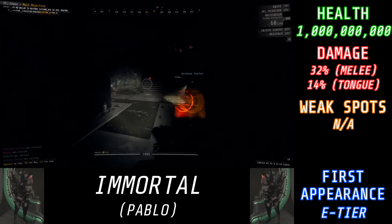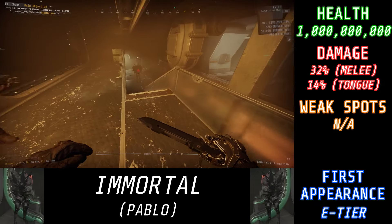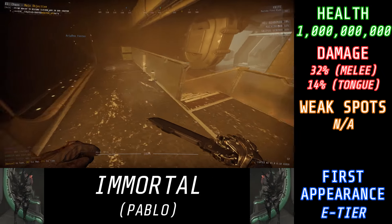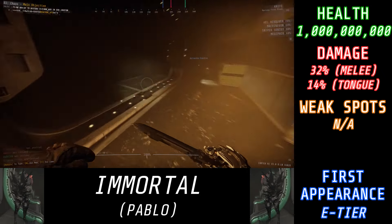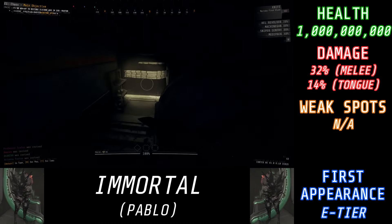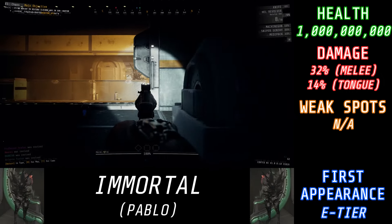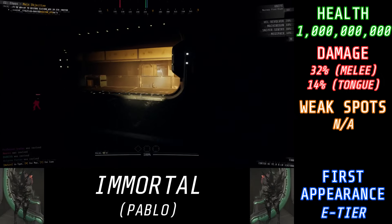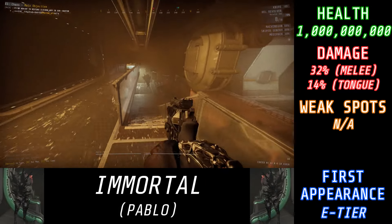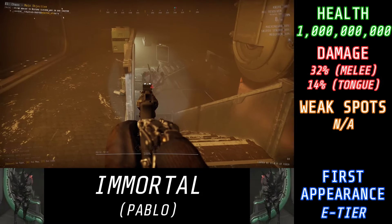They do technically appear a little bit in Rundown 8, but that's a bit of a special scenario. Since you cannot kill the Immortal, the only way you can deal with it is by distracting it. That's how you play R7E1 — you simply have three people do whatever they need to do, clearing out zones, grabbing resources, while one person distracts the Immortal the entire time. Even though it is quite similar to a tank, it does have a few key differences. Specifically, it is nowhere near as aggressive, so it's not going to be rushing you down or trying to lick you from far away. Rather, it will kind of just awkwardly walk after you as long as you keep line of sight with it.